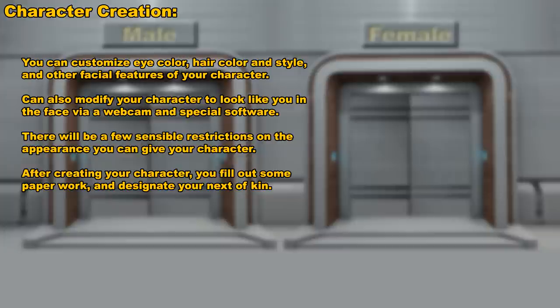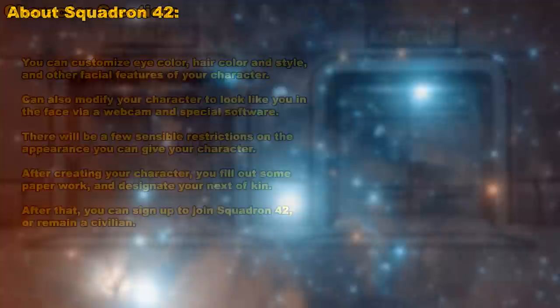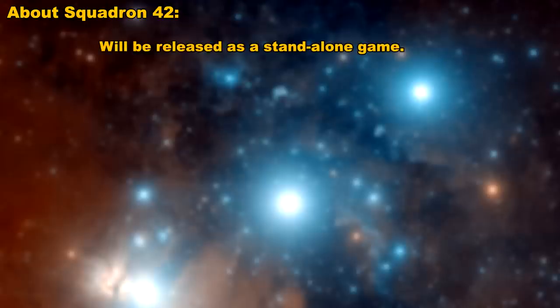After all that is taken care of, you have a choice. You can either join the Marines in Squadron 42, or you can go into the Star Citizen universe as a civilian and start out your life that way. Squadron 42 is going to be released as a standalone game, separate from Star Citizen, but indirectly related to it.